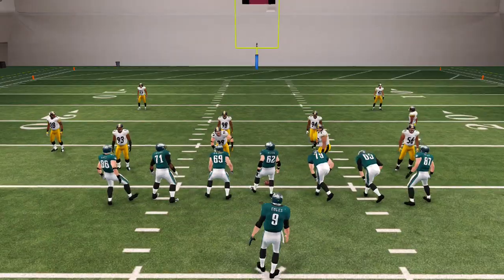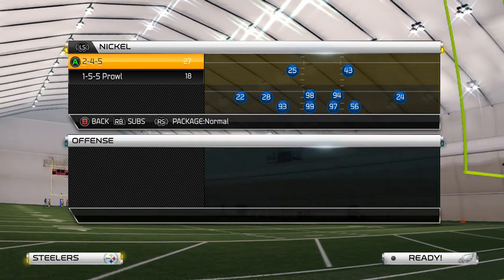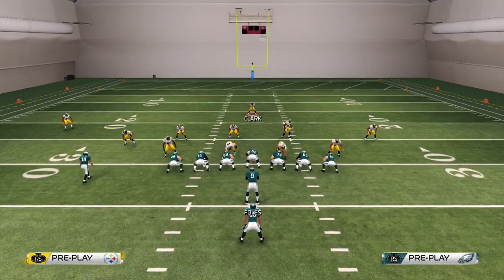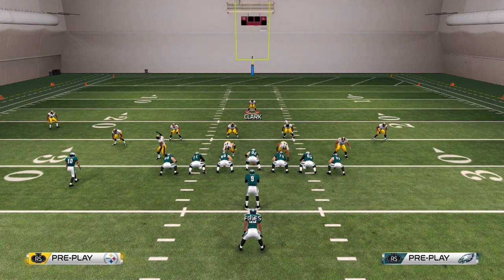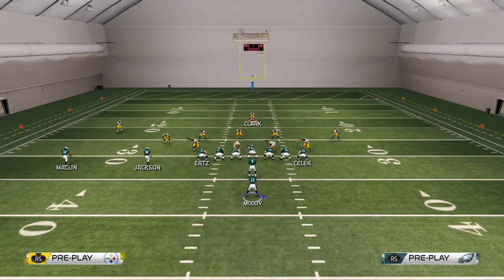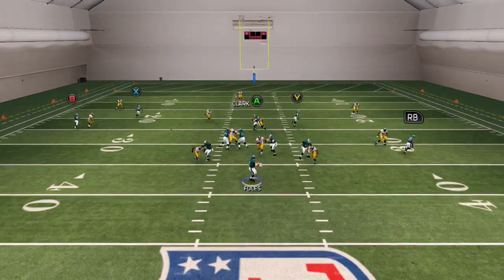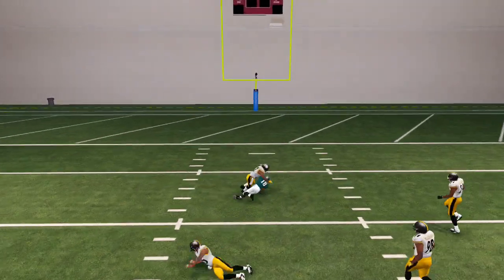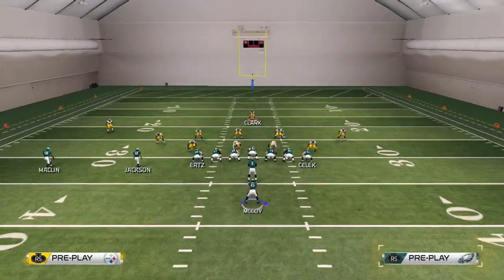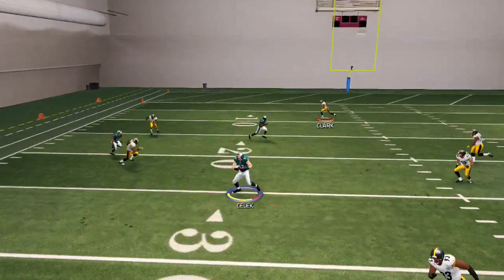Now let me show you that play versus zone - I didn't show you it versus zone. Versus zone it's the same thing guys. The wheel route I do not throw because the cornerback sometimes jumps down and picks it, but we do this combo - in-route, slant. Slant this receiver, in-route that one. We had A open but we're going to throw the post - easy. This is very effective and you're going to see me running this whole formation in future videos.